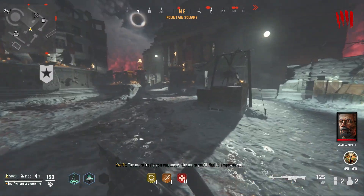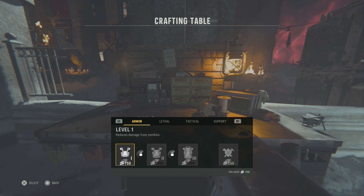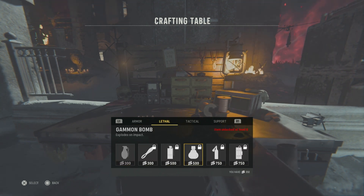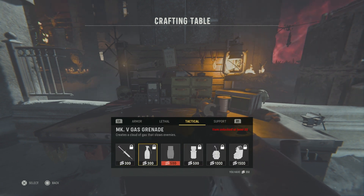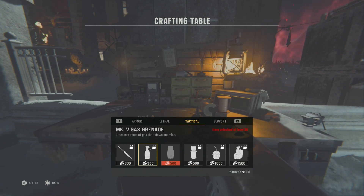Hey, what's going on everybody, Jason here and welcome back to another Vanguard Zombies video. Today I'm going to be showing you how to use the crafting table in Vanguard Zombies. The crafting table in Vanguard Zombies is very similar to how the crafting table worked in Black Ops Cold War Zombies. However, there are a couple of fundamental differences.